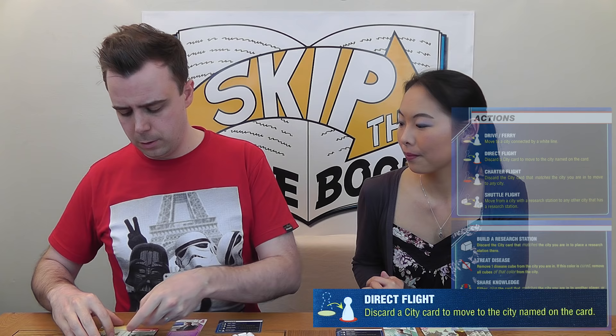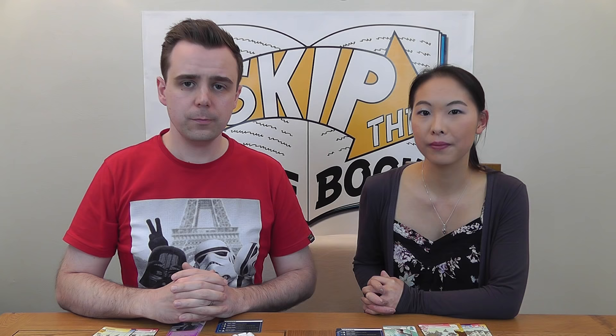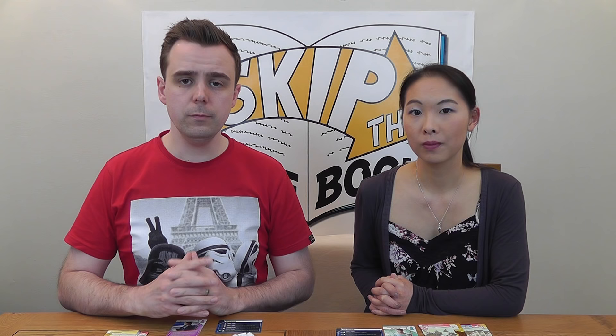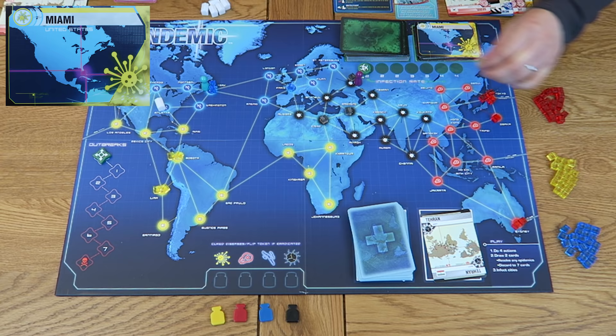There are a number of different ways to move your pawn in Pandemic — the trick is to use your moves wisely. At the moment Moscow has three cubes and is in imminent danger. For a direct flight, simply choose a card from your hand and discard it to move directly to the city named on that card for just one action — in this case moving to Tehran. It's then a simple drive to Moscow. Since you can repeat actions, you can spend both your third and fourth actions treating disease in Moscow to remove two cubes. With actions spent, end your turn by drawing the top two cards from the player deck, then flip over infection cards and place appropriately coloured cubes on matching cities.